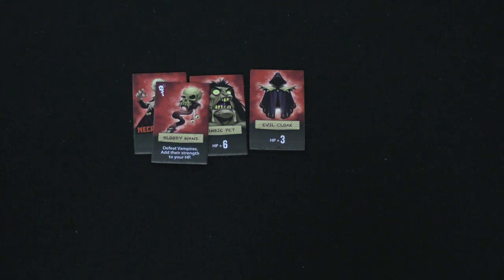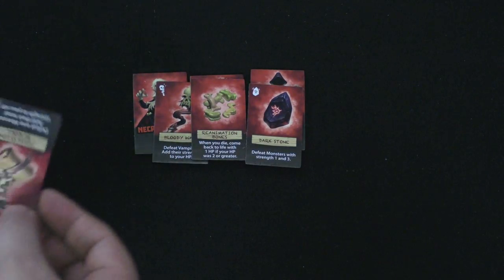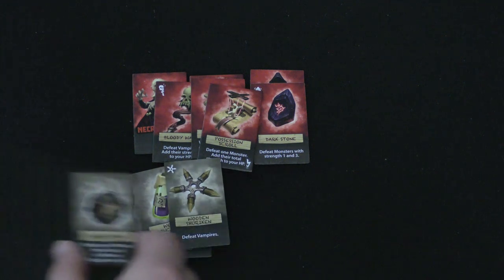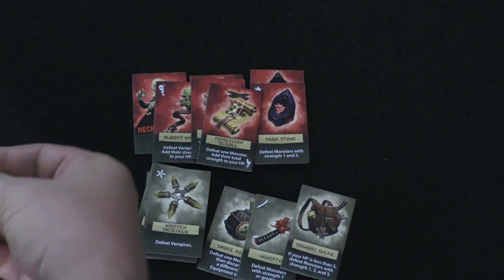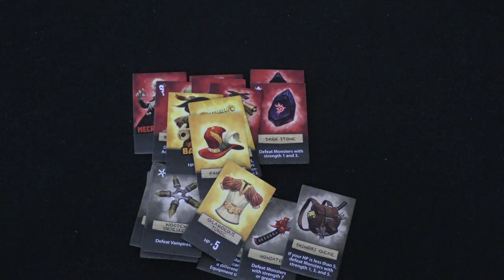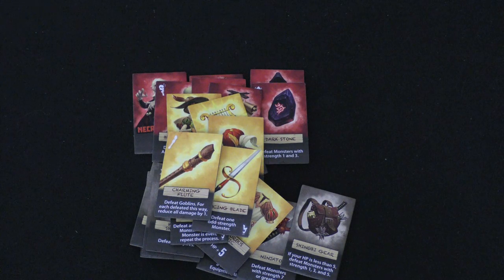Each character is different. The necromancer comes with a zombie pet and an evil cloak. He can defeat vampires and add their strength to his hit points, taking those four characters and adding them. When he dies, he comes back to life with one hit point if his hit points are two or greater. He always kills monsters that are one and three, and can defeat one monster and add their total strength to his hit points — very powerful, but you're probably not going to keep all his stuff. The ninja can defeat vampires automatically, kill one monster straight up, and handles all monsters with strength seven or greater if your hit points are less than five. Monsters with strength one, three, and five are also taken care of. The bard, if his hit points are less than five, takes one damage from odd-strength monsters and two from even-strength ones. He has a fancy hat and glamorous tunic — this kills an even-strength monster, the sword kills an odd-strength monster, and one kills goblins and reduces the damage of all other monsters by one.